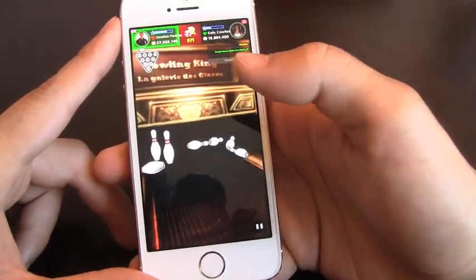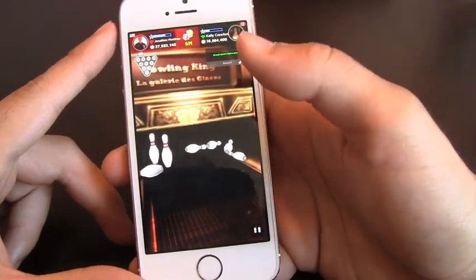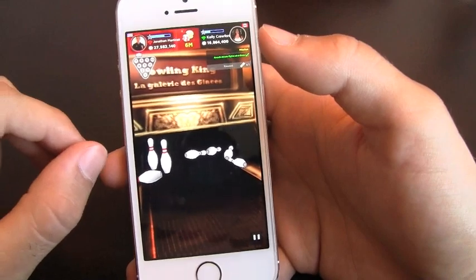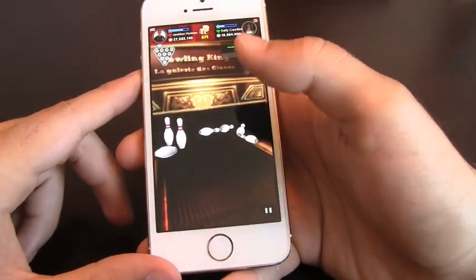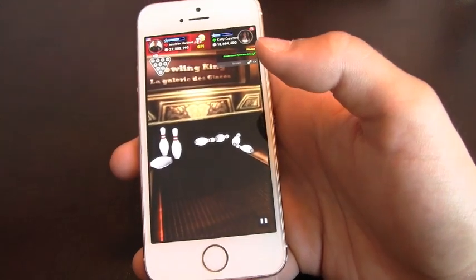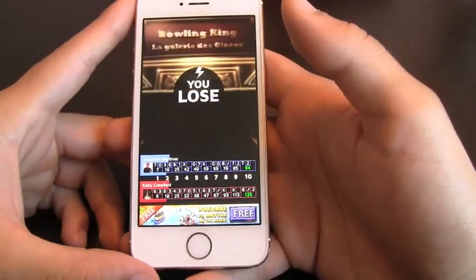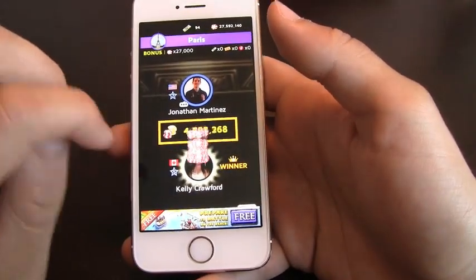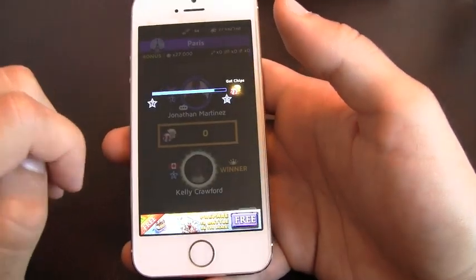When you flick the ball to get started, you can then use the accelerometer to move it around and spin the ball a little bit. I'm getting a little bit of a connectivity issue — it happens once in a while. And there's the end of that game — I lost. She had a ton of strikes and got the win.